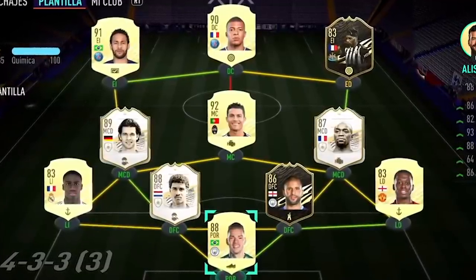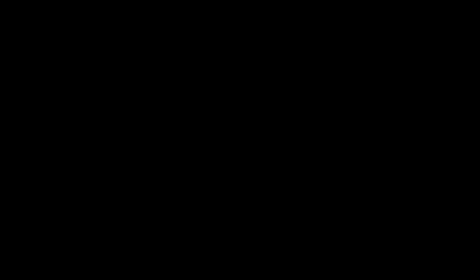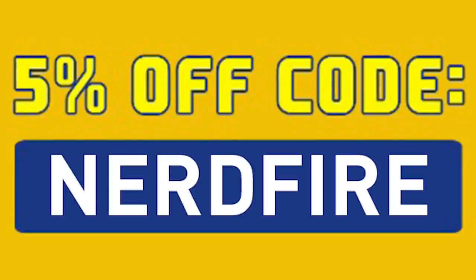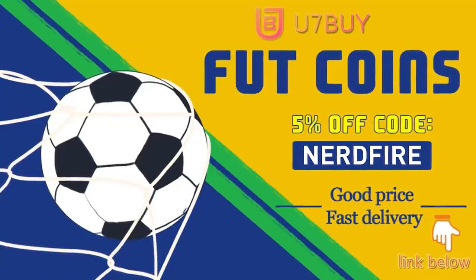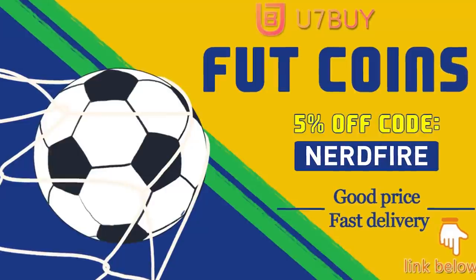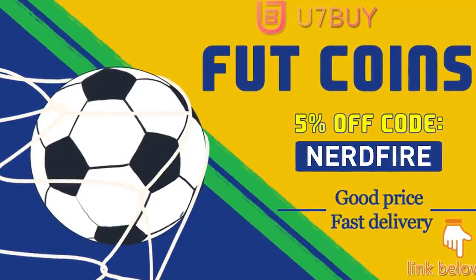Are you facing ridiculous teams and stuck with ones just like this? Well, look no further. Head over to u7buy.com and get yourself some FUT coins using the code NERDFIRE at the checkout for 5% off your order. It'll be linked in the description. They are cheap, safe, and the most reliable, so make sure you go check them out and make your team better than ever.